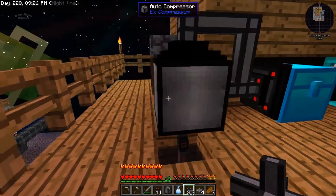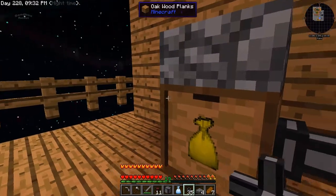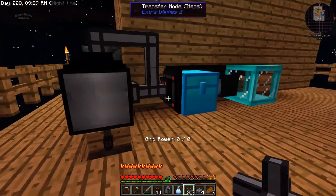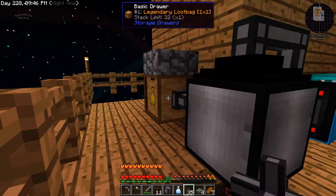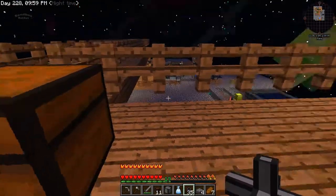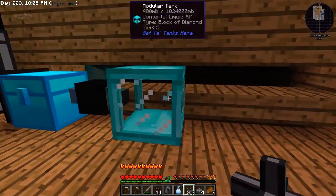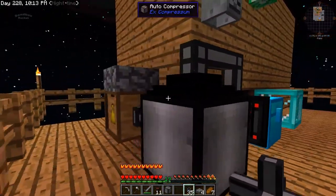There it goes - disappeared - and now it's in here. So this is my idea right now until I get the refined storage set up fully. This is my little automated way to upgrade the loot bags in this process. It'll keep this thing from getting so jammed up with single items. I'll figure all that filtering system out as soon as I can. I think this is on one of the quest book things.